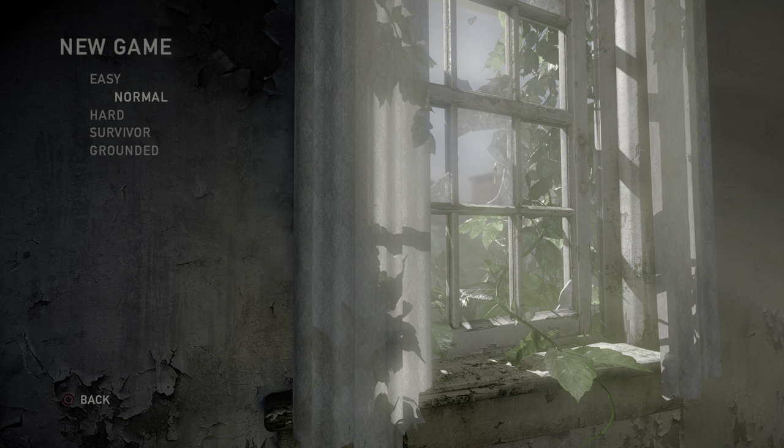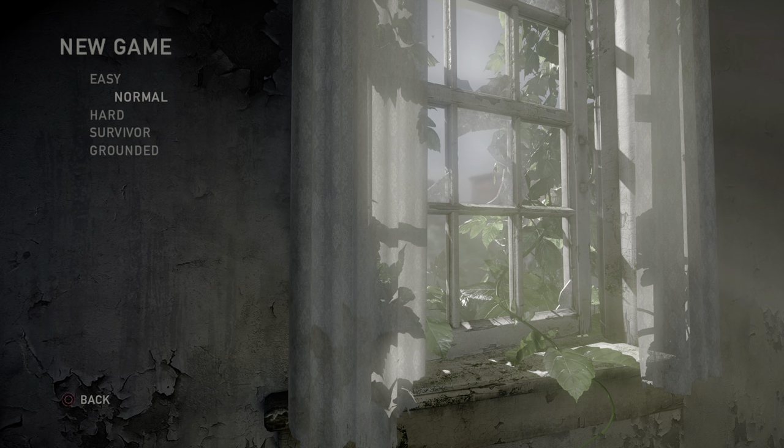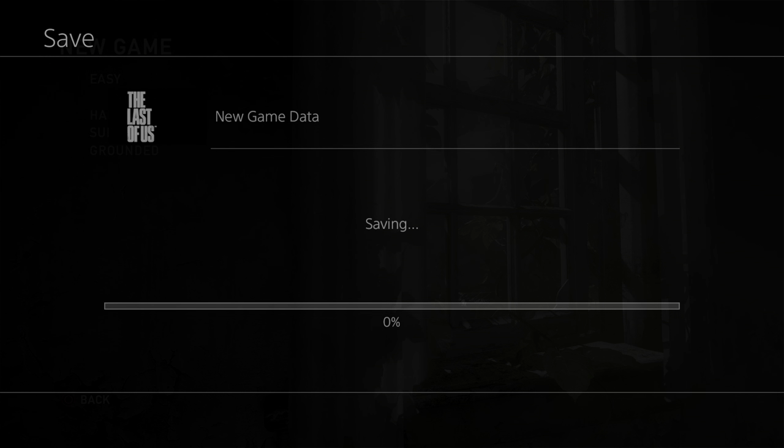Starting a new game, set to normal difficulty. I have the option set to target 4K and 30 frames a second. It does support HDR, though I'm not sure how good the implementation is going to be. Subtitles on, controls inverted the way I always like to have them. We're going to get started.